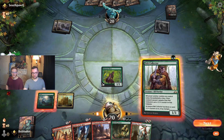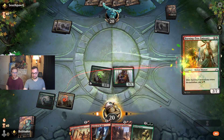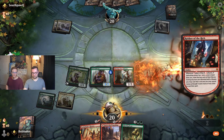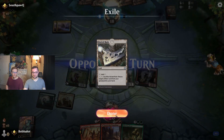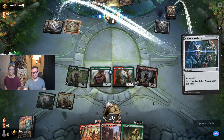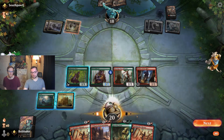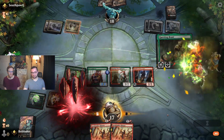Literally the best draw we could have gotten there, too. So now we get to go Pelt Collector into Burning Tree into Robber of the Rich, probably, so that we can go and start to get value from it. We got Exile to Land. This deck is just extremely powerful — they're spending so much time doing other things, like they're going to have one big spell next turn. So you just bolt this in? Yeah, absolutely. And then smash a Questing Beast in and attack for a lot.